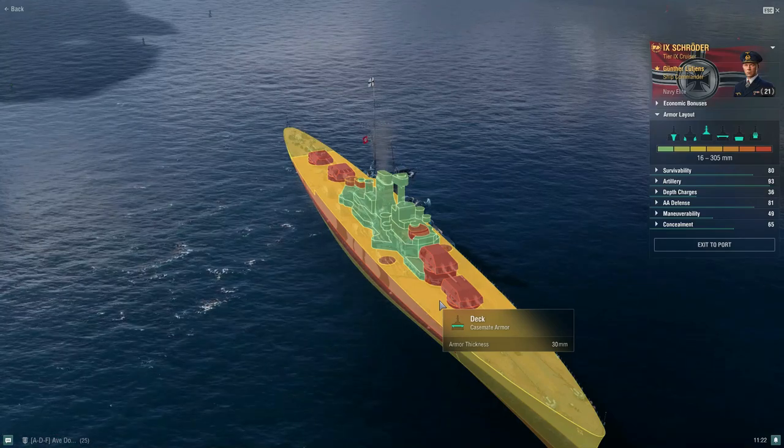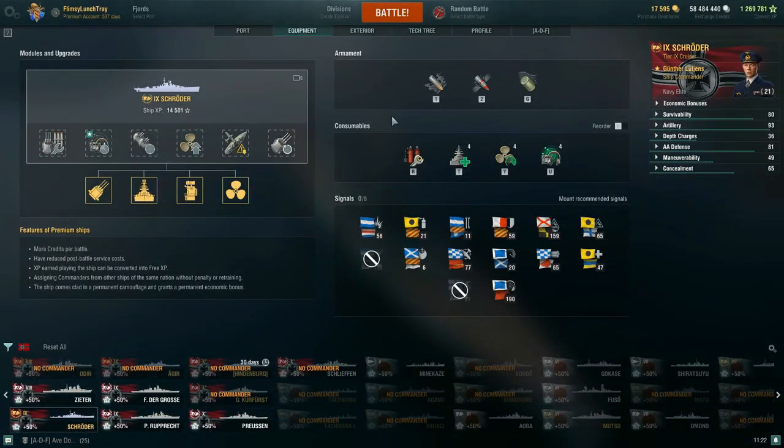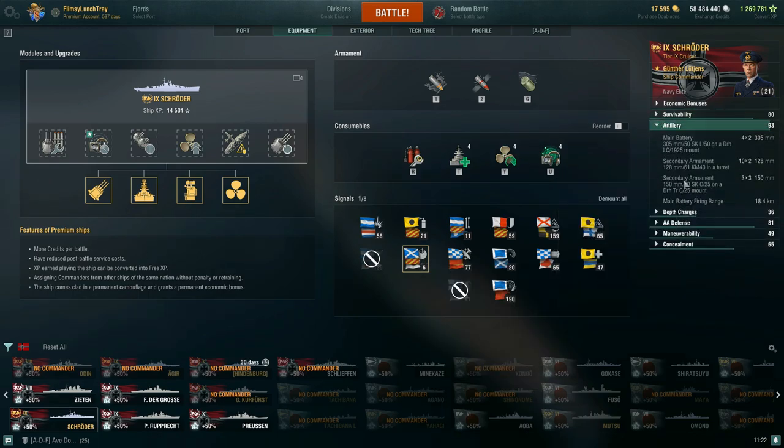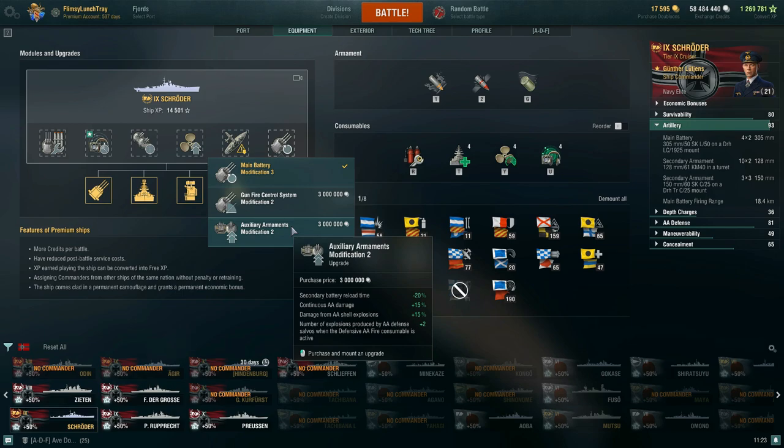It's also nice that they beefed up the armor on the deck at 30mm in the midsection. So here you can see what I'm running — this is almost a full secondary build. If I run this, my secondaries will shoot up to 10km. A full-on secondary build. We'll take a brief glimpse at Gunter Lutyens, and then we're going to go into battle — that would be if I picked up Auxiliary Armour Modification 2. Secondary battery reload time gets a buff, negative 20%.